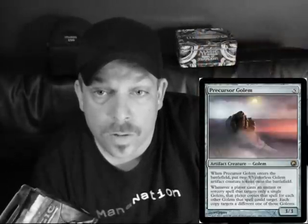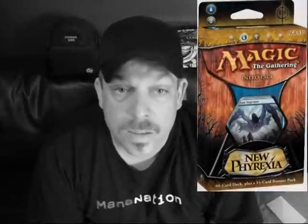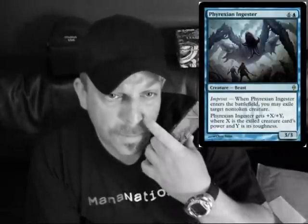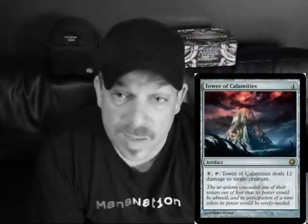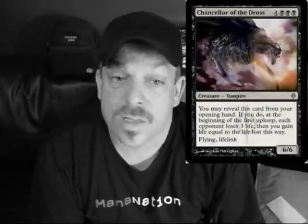The other four intro packs are: Artful Destruction, a white-green deck with a golem theme from the splicers, featuring a Precursor Golem and a Foil Blade Splicer. Devouring Skies is a blue-black deck with lots of flying and pump, featuring Argenta Marner and Phyrexia's Jester. Feast of Flesh is the black-red one with an absolute truckload of removal — it's got Tower of Calamities and a Foil Chancellor of the Dross.